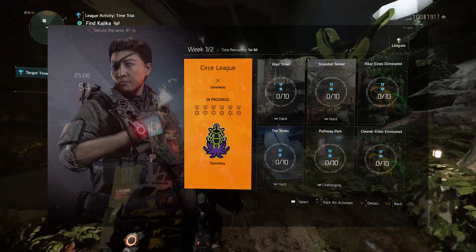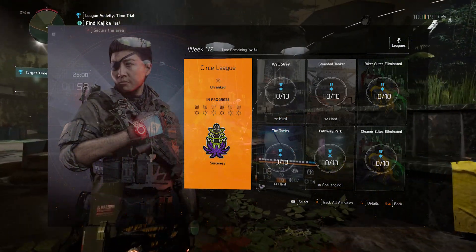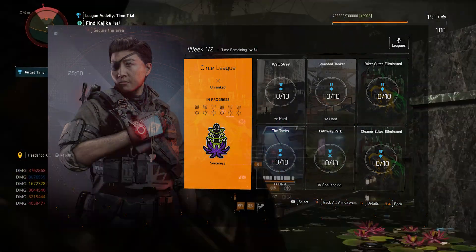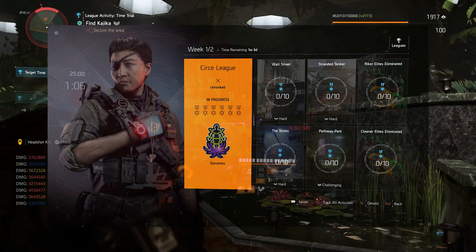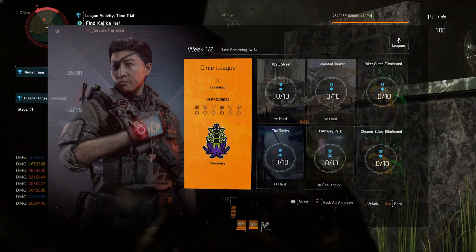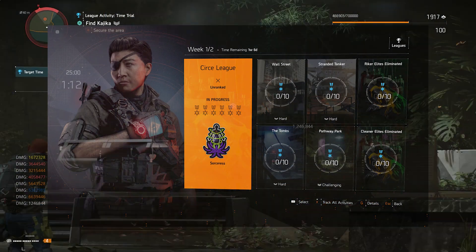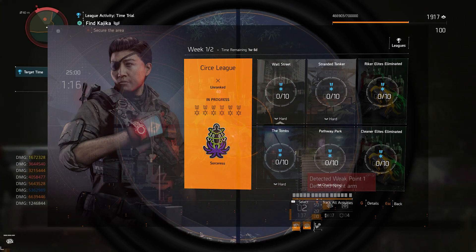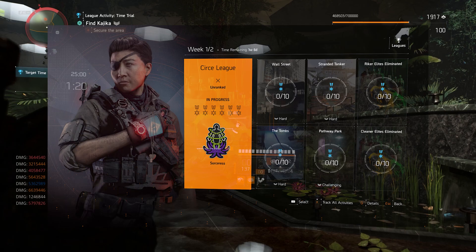For your last two challenges with the Circe League, we have Riker Elites eliminated and Cleaner Elites eliminated. Both of these challenges are actually only 250 hostiles. So unlike the last couple of weeks where we had to get at least 500 kills, this is only 250, which alleviates the grind and makes it easy enough to complete the league in a day or so.